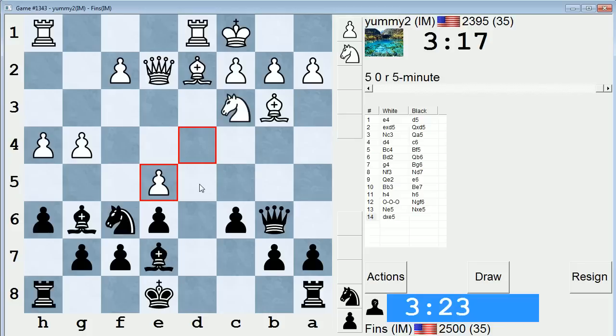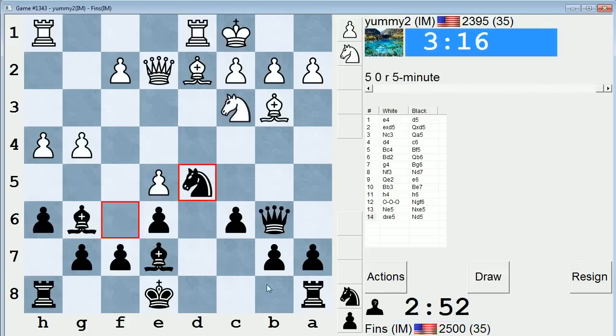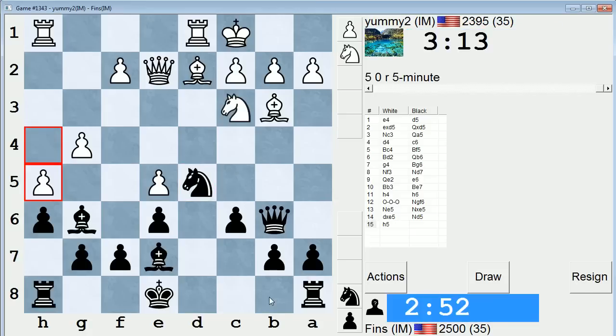Knight d5 — my only concern is that he can maybe take with his knight. I shouldn't be that concerned about that. Take with his knight, I take here, he gives a check — it's maybe somewhat troubling. Knight d7, he plays f4. I'm going to go knight c5, perhaps. I just don't want to get run over in the center. I'm going to go knight d5 — it's the more active move. Seems to make a little more sense.